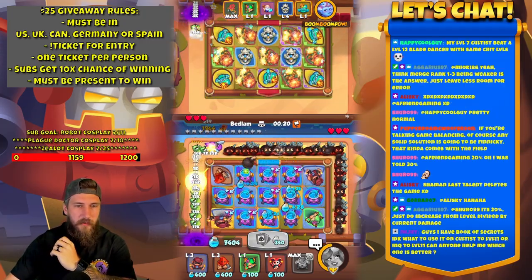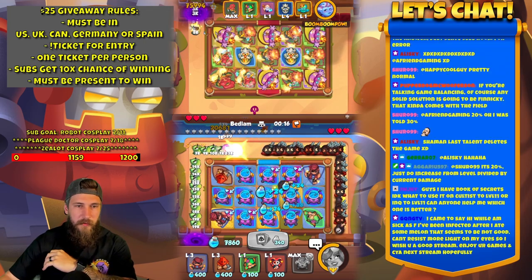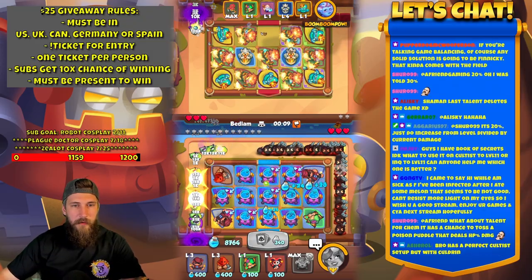20% — I just said 30%, Agarius. Isn't it 20%? Oh it is — okay. To increase from level divided by current damage — yeah, it's 20%. I have a Book of Secrets — I don't know what to use it on.